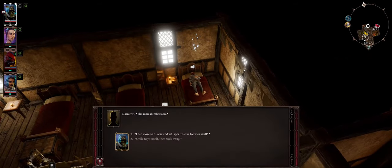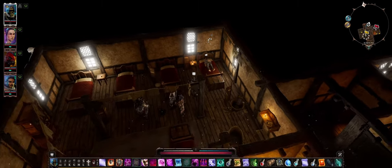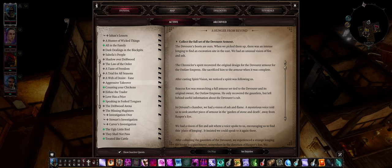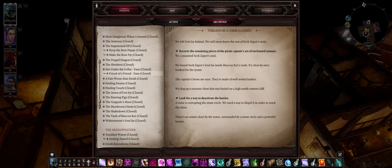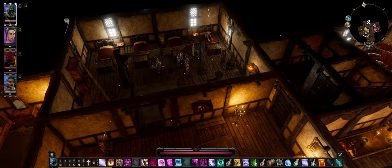I thank him for his stuff — he stirs, says 'that's nice, mother,' and goes back to sleep. The quest is done and gives some experience, though not enough to level up. Looking at the journal — 'Speaking of Tongues' — we opened the chest, found the magical brain, it demanded a password. There's also a different magical burning chest that demands a password. That was just a side quest.